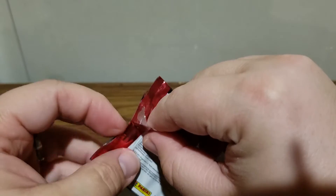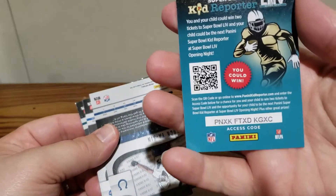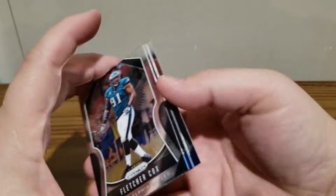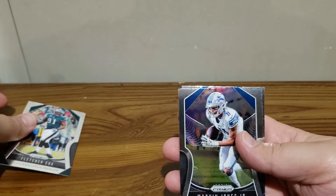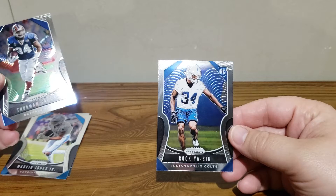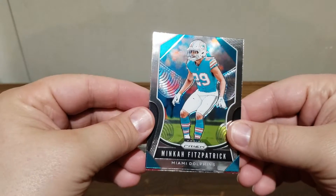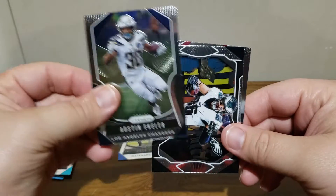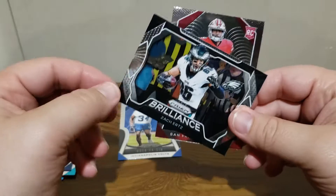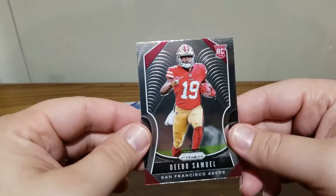Alright, let's get into it. We got a Fletcher Cox, Marvin Jones Jr., Thurman Thomas — and there should be one rookie in each pack, generally at least one. Minkah Fitzpatrick, Austin Ekeler, and we got an insert — Brilliance of Zach Ertz, not a short print. And then we got a Debo Samuel rookie card.